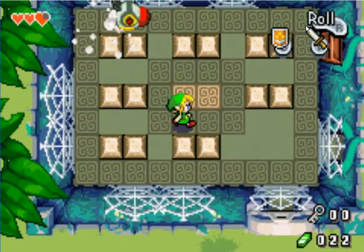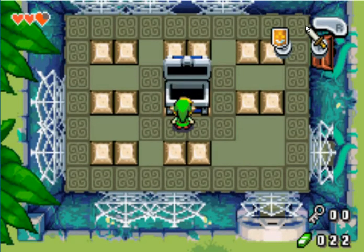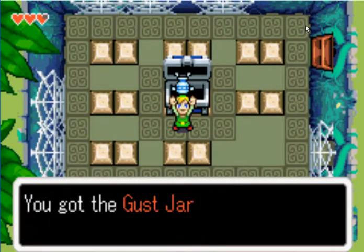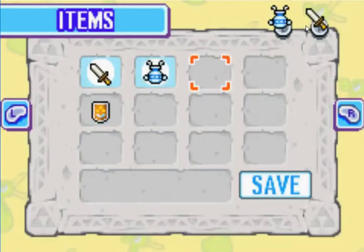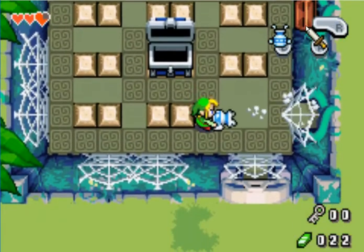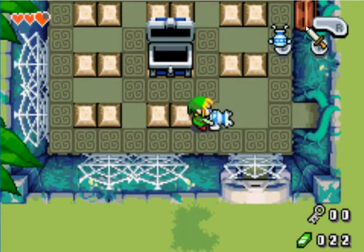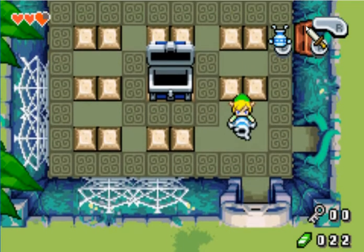Yes, there we go. You're gonna want to stand right here and the chest appears — a very useful chest too. You got the Gust Jar. So what you're actually gonna want to do is suck this up.